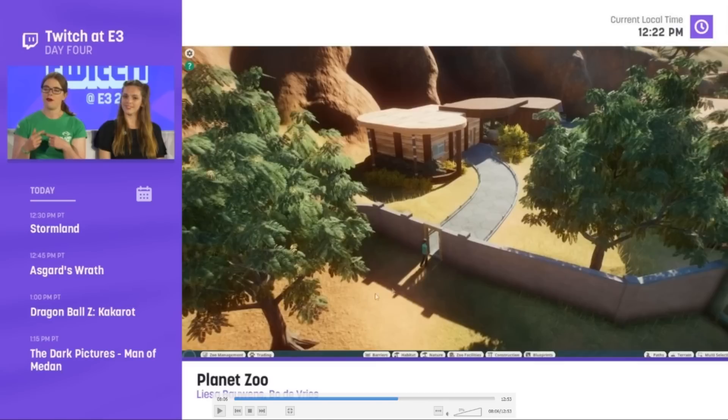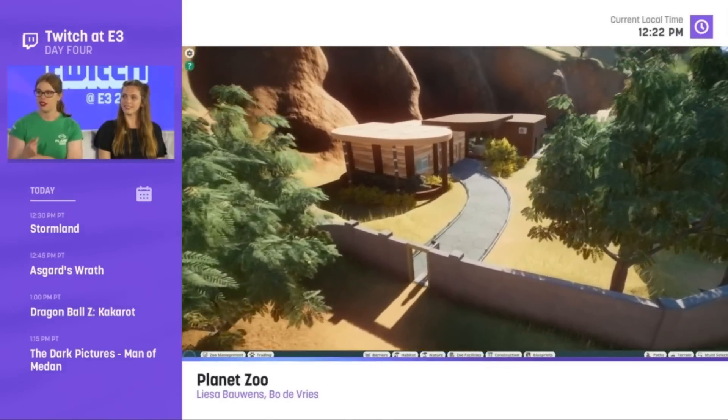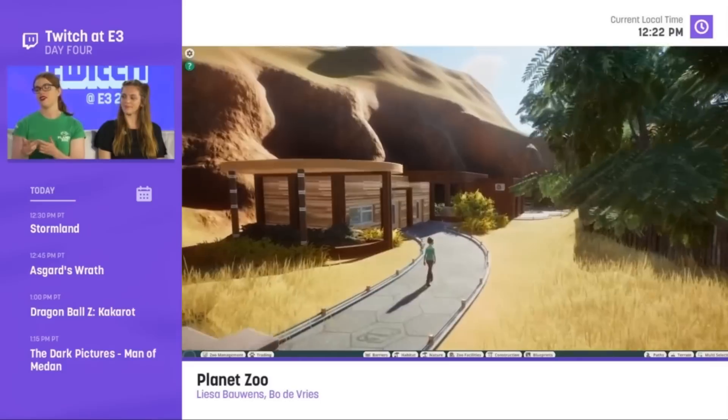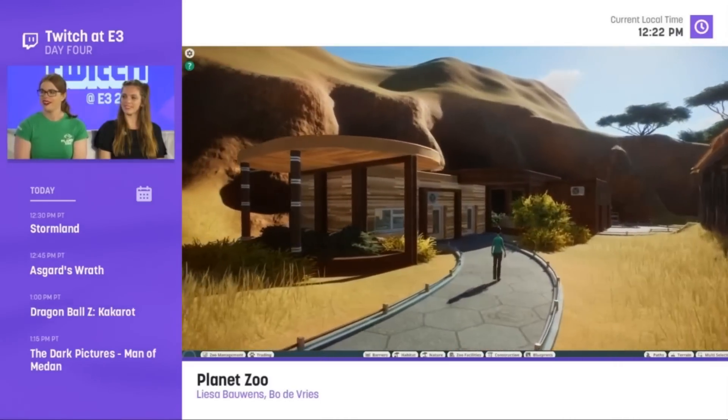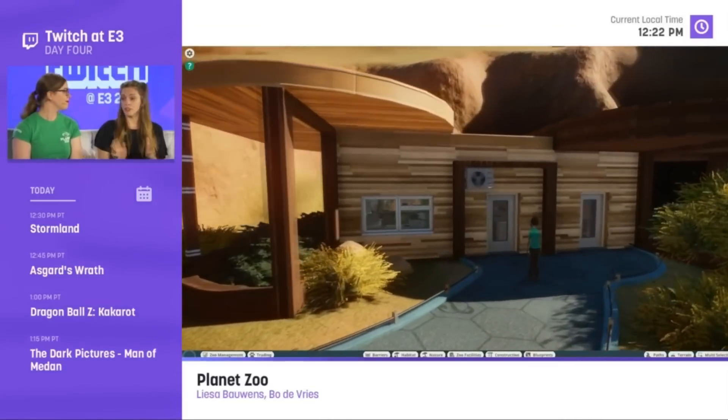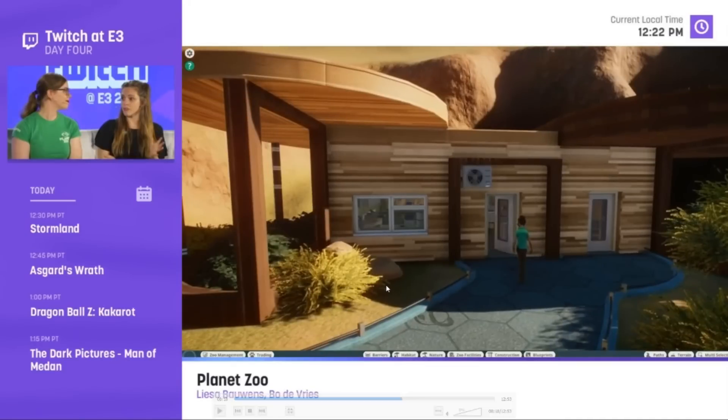The zookeeper was placed on the path, entered the exhibit, stood there and observed — looking over to see if anything needed attention. She realizes the wild dogs are out of food and heads back to the staff building. Jaunty mentioned this on the podcast too: the keeper walks in, surveys the exhibit, then goes back to prepare food. Really cool to watch that routine play out.